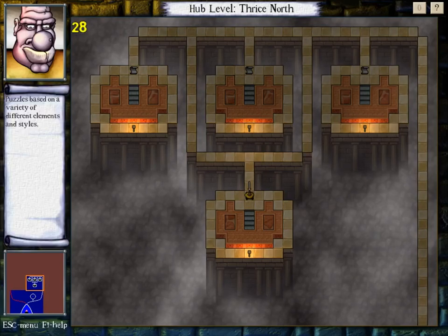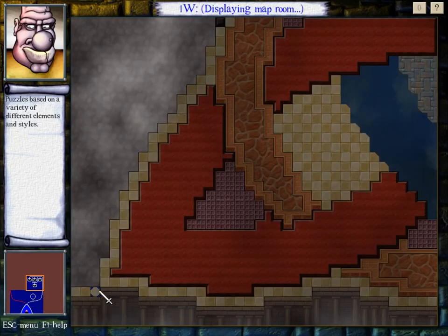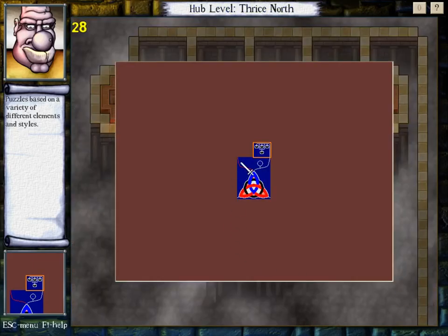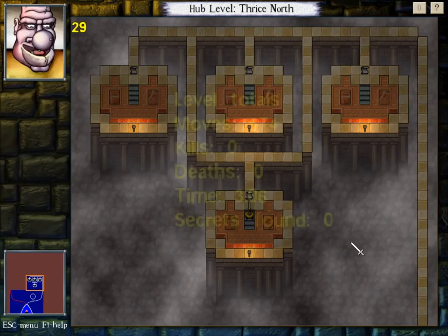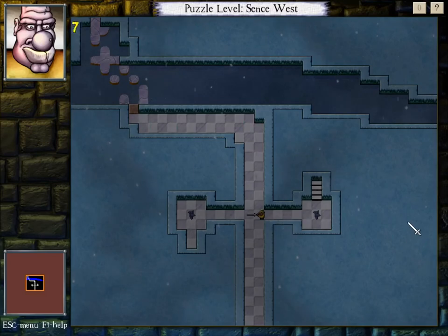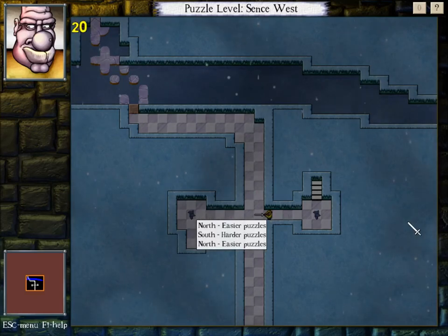I think this is the last place I have left to go. Is there anything more to see out here? So that's gonna be open when this guy is dead. Puzzles based on a variety of different elements and styles. So just... random miscellaneous stuff level. North: easier puzzles. South: harder puzzles.